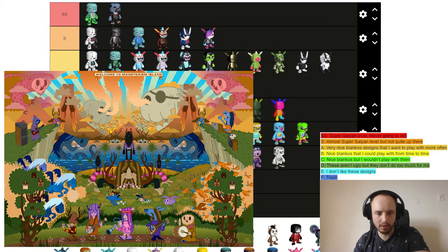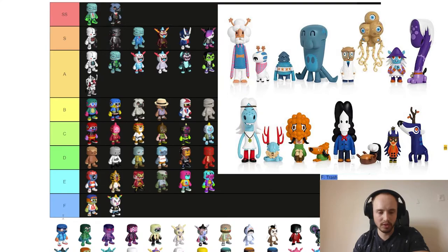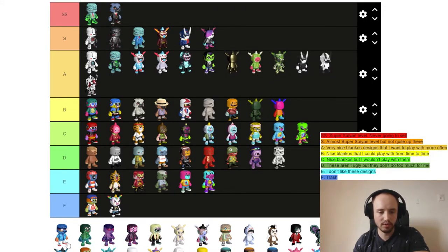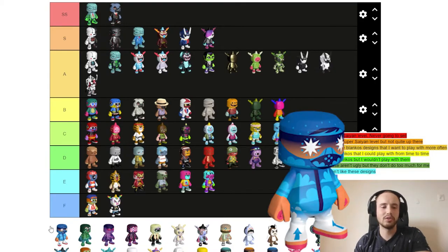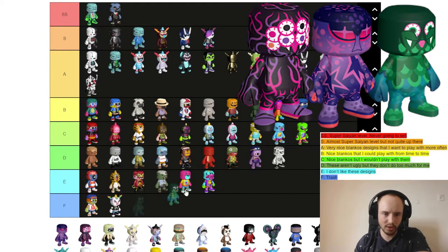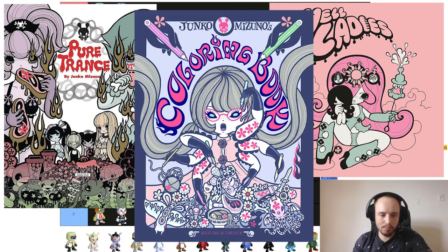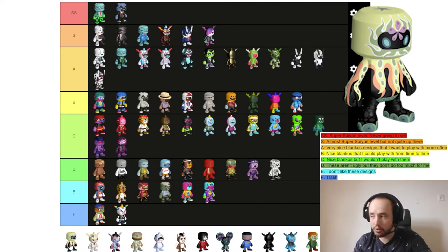Next up is Pete Fowler — he's a toy designer as well. These Blankos are nice looking but they don't look that special to me. Healthy Dude looks a little bit better than the other three, so I'd put it in B tier, but the others I'm putting in C tier.